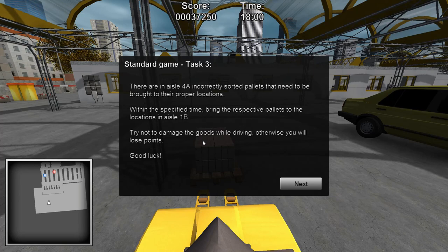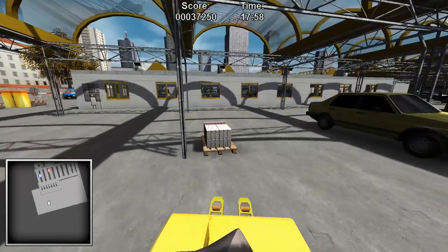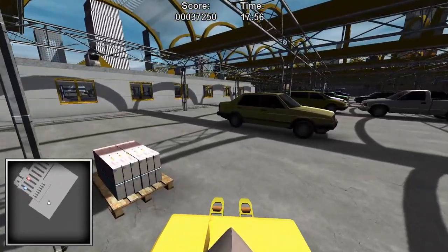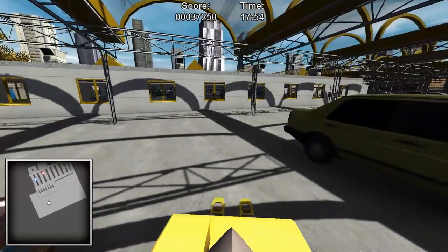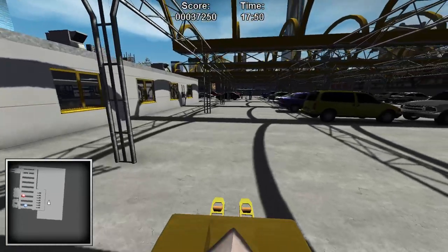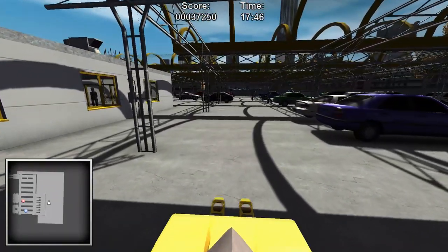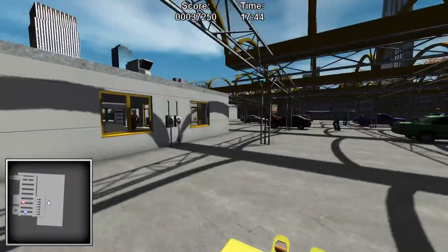There are in aisle 4A incorrectly sorted pallets that need to be brought to their proper locations. Bring the respective pallets to the locations in aisle 1B. Okay, I'm on it, because I am the best man for this job. I've clearly proven I can do it in the allotted time slot. Of course, no casualties - because everyone are ghost people. Oh, this is a ghost shop!